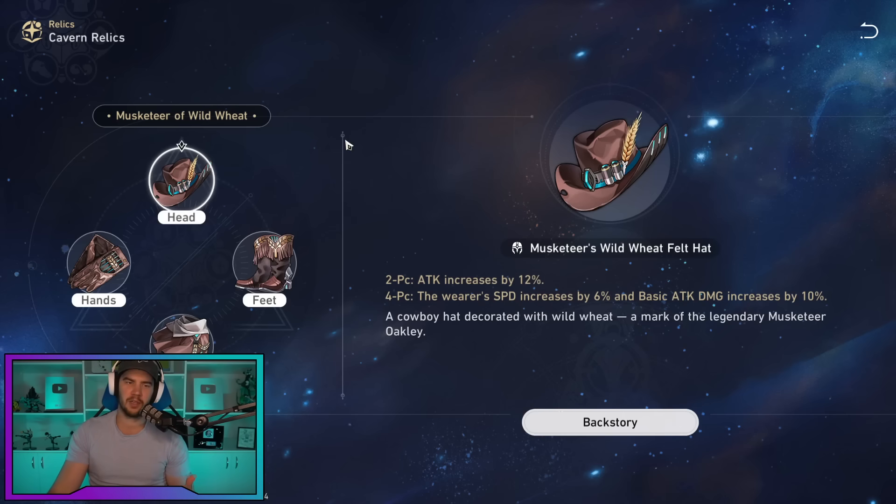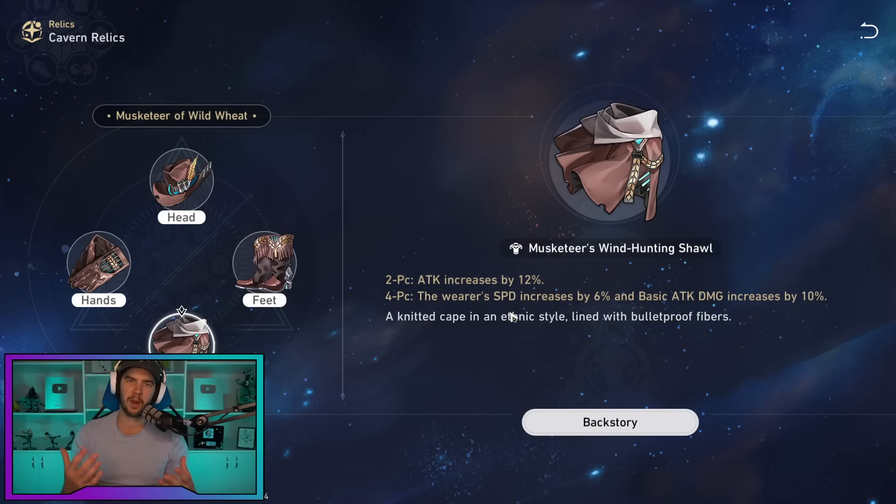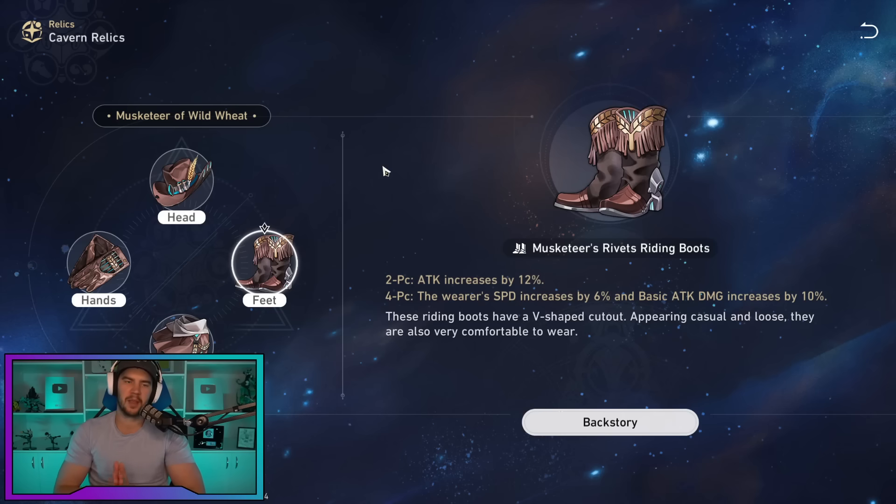For main stats: on the body, go with crit rate or crit damage depending on how many crit substats you have. If you have his light cone it's a bit easier since it has a ton of crit, but in general aim to get him above 70% crit rate. For the feet, it depends on the situation — you can go speed or attack depending on the rest of your team. If you don't have enough skill points for him, make him a bit slower or your team a bit faster. Both attack and speed will have their place with Dan.